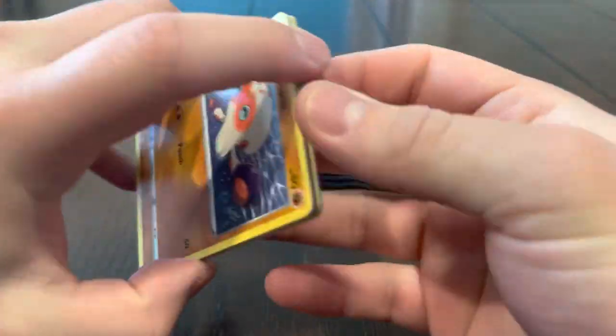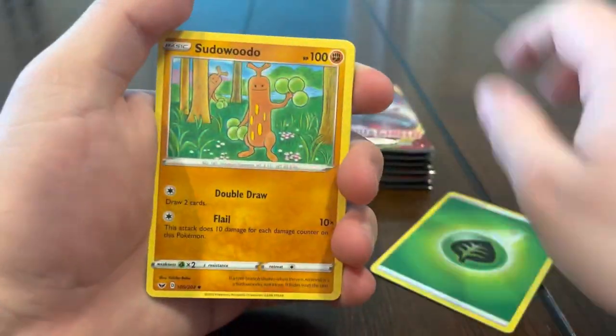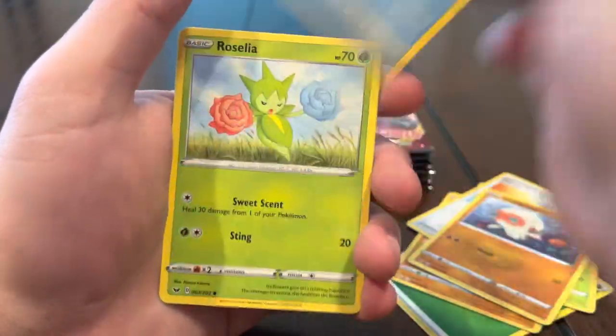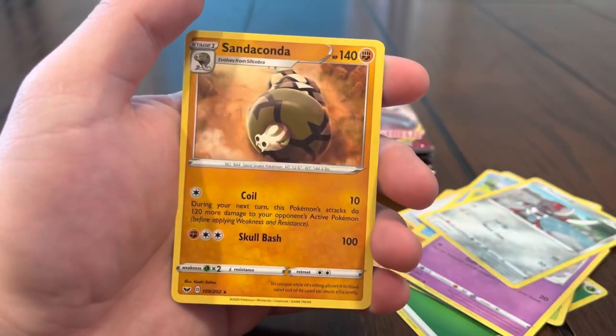Alright guys, next pack — hopefully we can pull that Zamazenta. You don't understand how bad I really want it, that and Snorlax — those two are my most wanted from this set. We got Sudowoodo, Eldegoss, Energy Surge, Clobbopus, Goldeen, Roselia, Gastly, Ponyta, Potion, and Sandaconda.